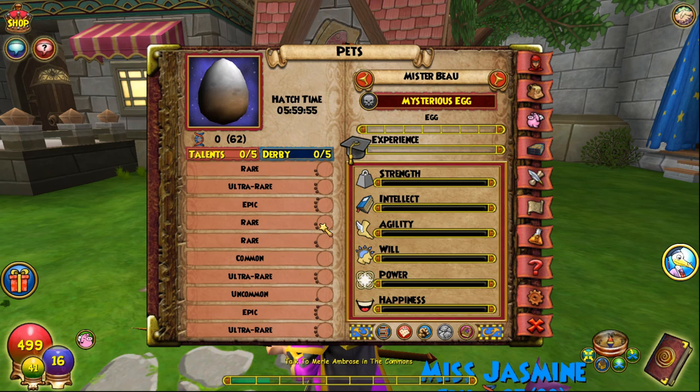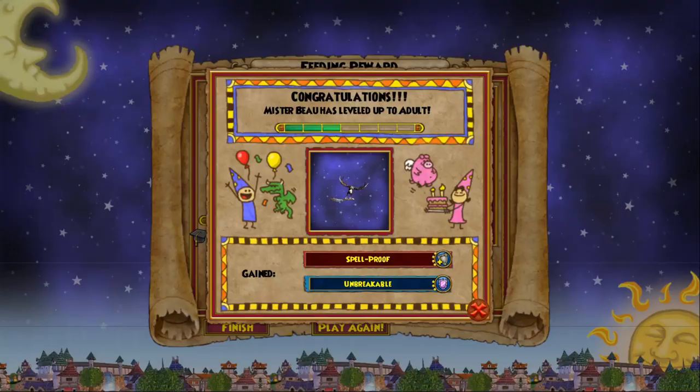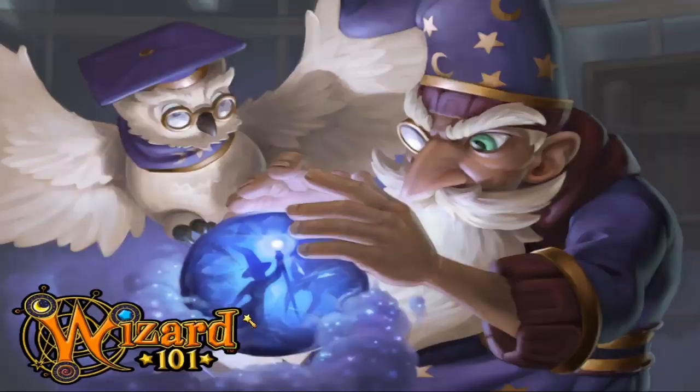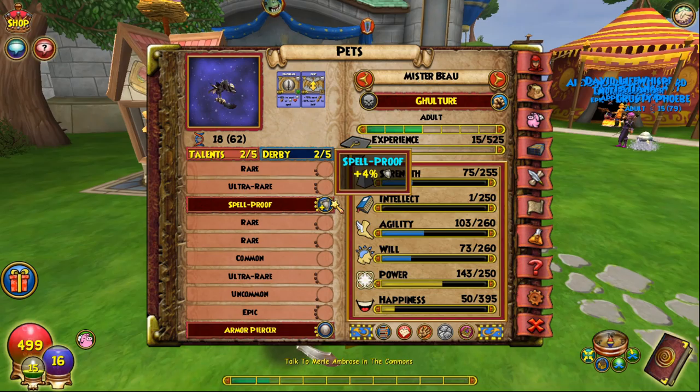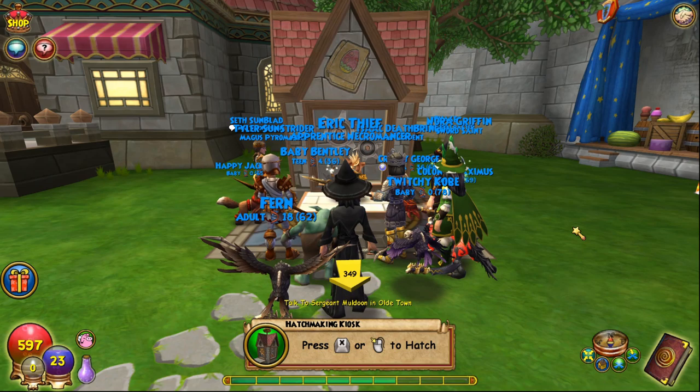Let's hatch. And there we go. At this point, every single talent in order is the exact same as the talent pool of the pet in the kiosk. The derby talents could be different — we don't have to worry about those because that doesn't affect anything to do with this talent pool. The way the talents are manifested in this pool has to do with the pool on this half. So all I have to do now is train this to adult and then hatch one more time with the kiosk pet to get two adult bases. The pet unfortunately failed with Spell Proof, but we're still not going to trash this pet because it does have the exact talent pool that we want, so I just have to keep doing hatches until I end up with two adult bases.